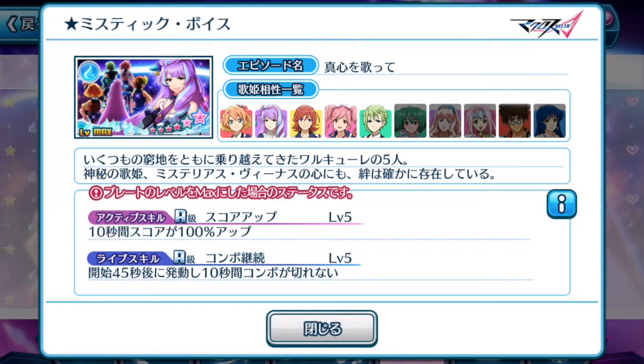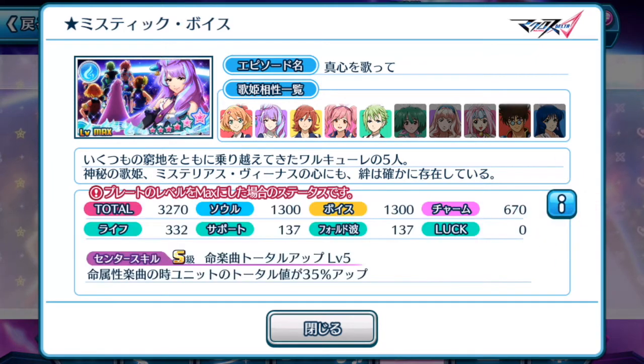Her active skill and life skills are both A rank, which is a downside. Her active skill, just like Freya's, boosts your score 100% for 10 seconds. Her life skill at the 45 second mark for 10 seconds means your combos do not break, which is going to help you out for this current event if you're trying to clear extreme levels of songs. Mikumo might do well as a support plate for this event, but overall I think it's below average. She may not be so beneficial for this current event, but for a blue event requiring all blue plates for high score, she is ideal as an active center plate.